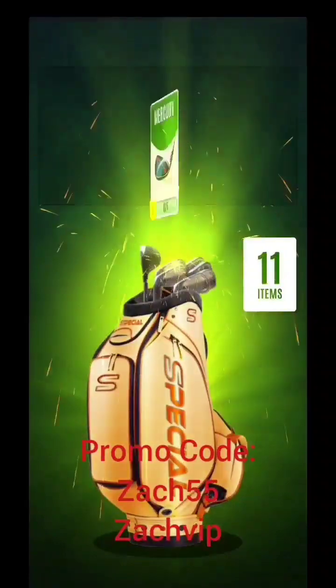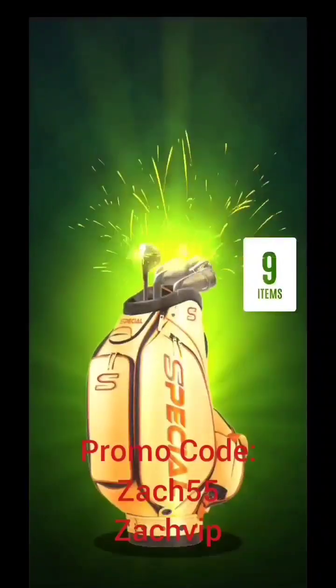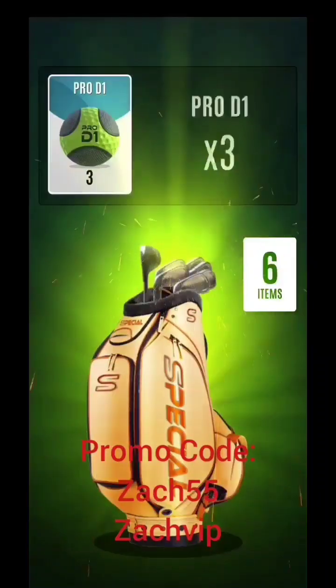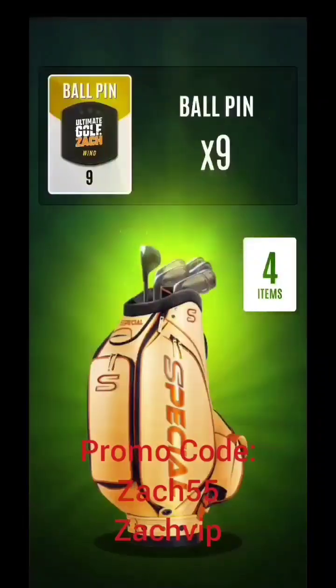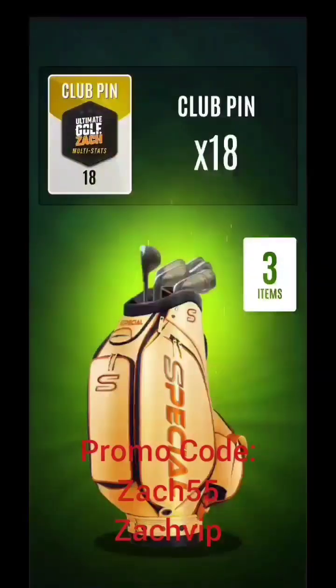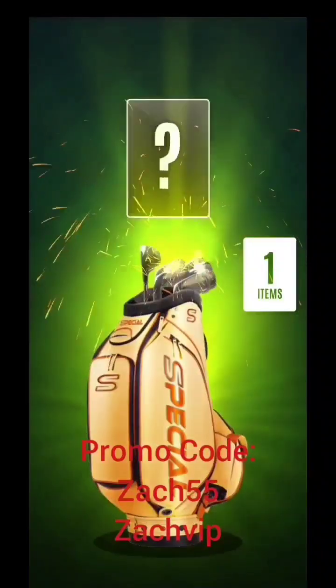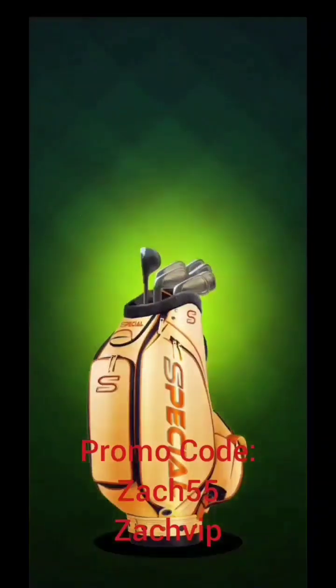When you enter the code, you're going to see it comes with good clubs to start off with, some balls, and also exclusive pins. These are very, very good pins. You'll see ball pins and club pins coming in, and they are exclusive and brand new. I'll go over everything.